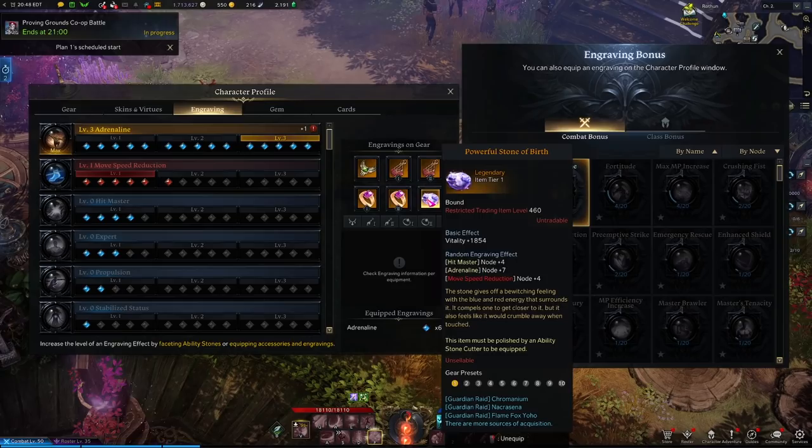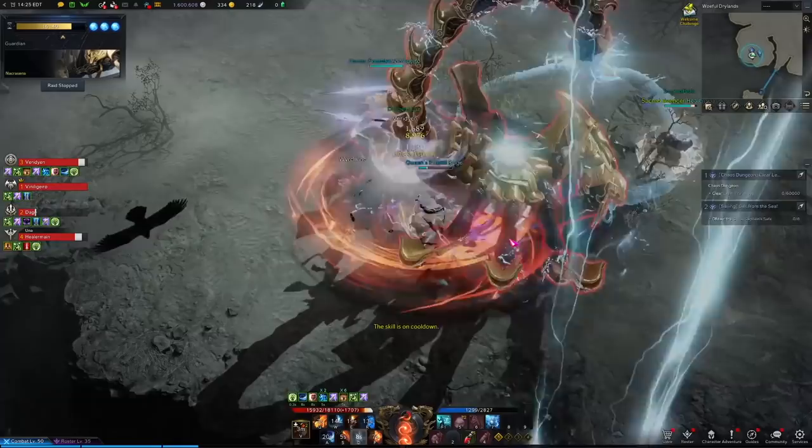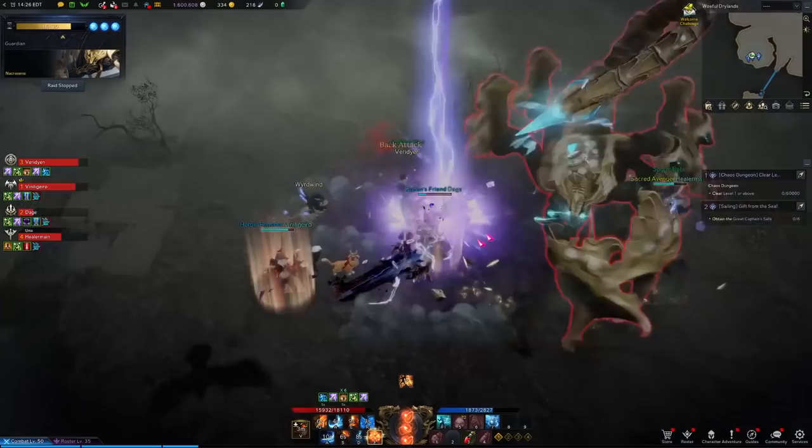Next, you'll be able to get engraving points from your ability stone. These drop from many places, and the RNG here is the quality you get. You then have to take it to an ability stone cutter to cut it and try to amplify the stats. Understand that ability stones drop uncut, which means they cannot be equipped. However, once you go to an ability stone cutter and cut the stone, you can equip it, and you'll get the stats that come along with it as well as engraving points, which can activate more engravings for you.